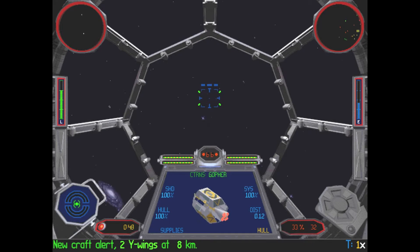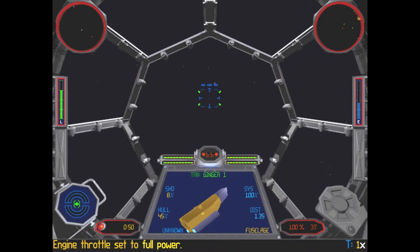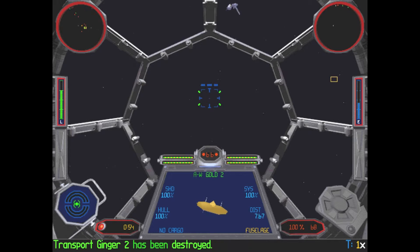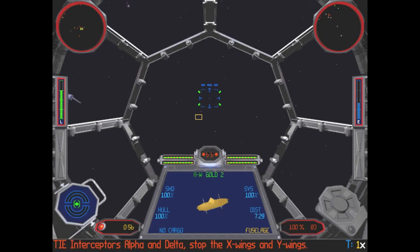Okay, let's fight them. Got some new ones on my tail and some X-wings as well. Let's go through the A-wings. I've got two radars — the one on the top left is my front radar.